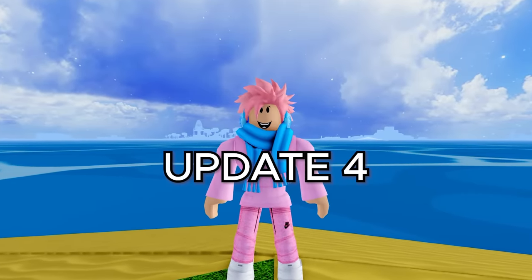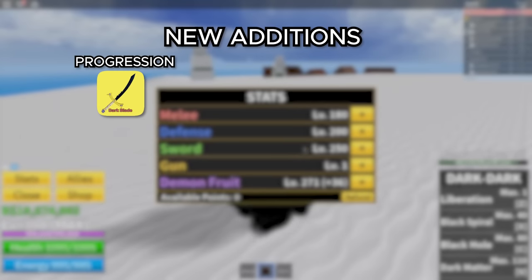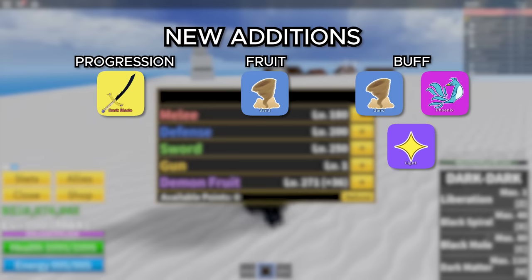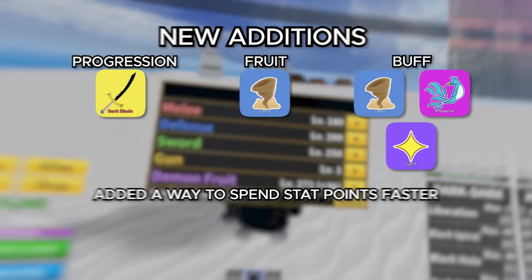Moving on to update 4, which was released on the 7th of July 2019. They added a Dark Blade V2, added the Sand Fruit, and had a ton of fixes. They also buffed the Sand, Phoenix, and Light Fruit, and added a way to spend your stat points faster so you didn't just have to spend one at a time.